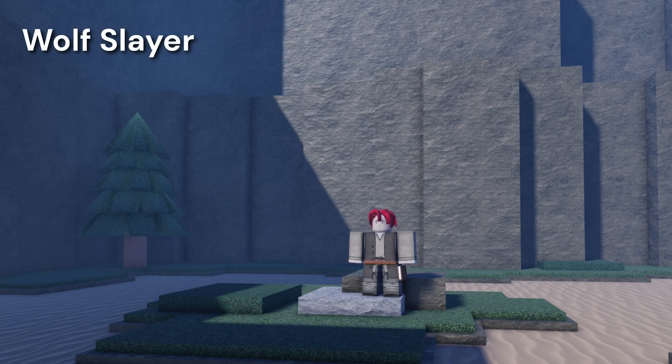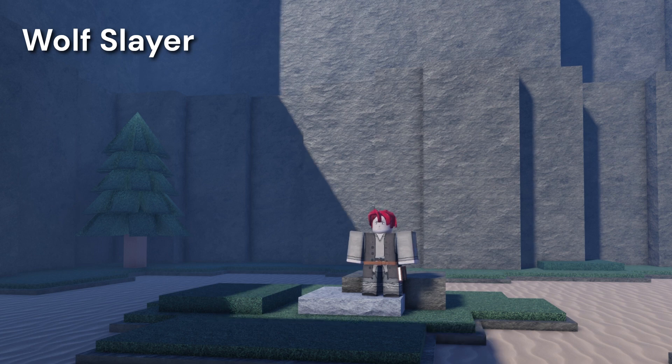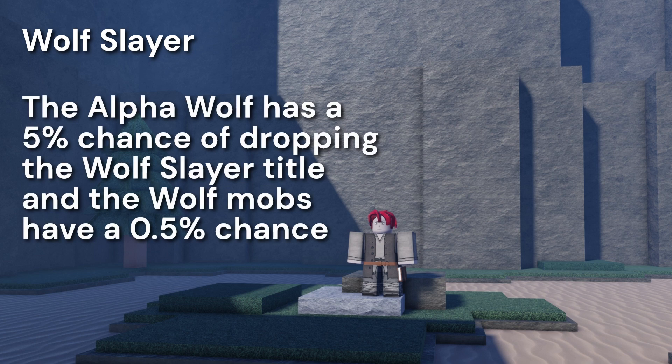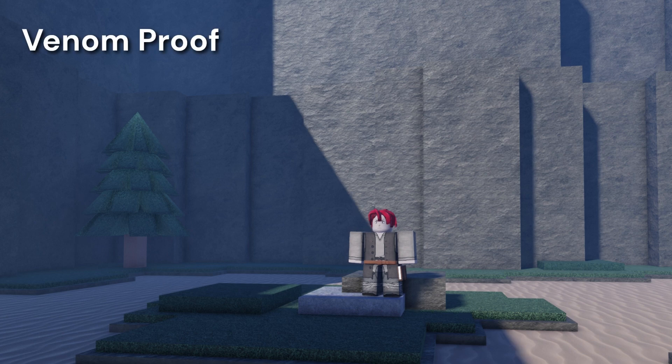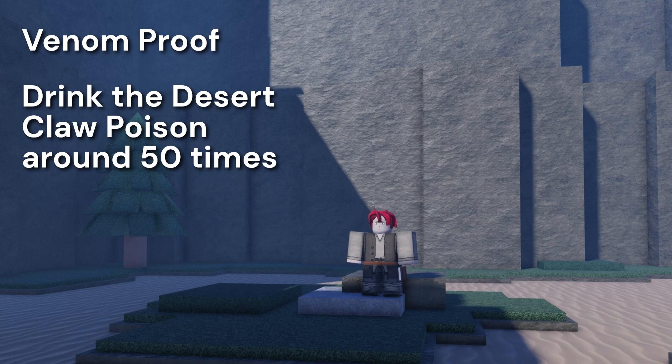The Wolf Slayer title, for instance, increases damage against non-boss enemies by 6% and can be obtained from defeating Alpha Wolf or regular Wolf mobs, with varying drop rates. The Venom Proof title reduces poison damage by 50% and is earned by repeatedly drinking Desert Claw Poison, which can be crafted at the Potion Maker.